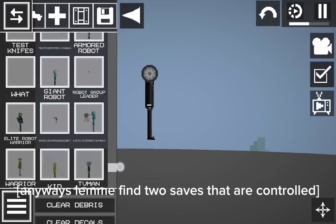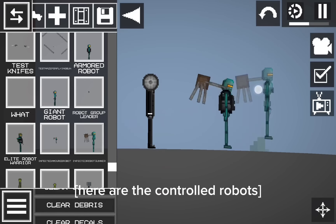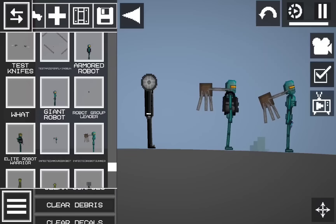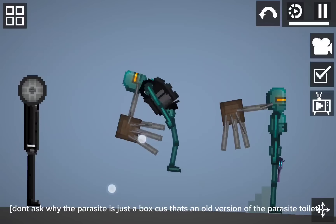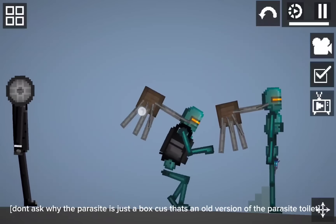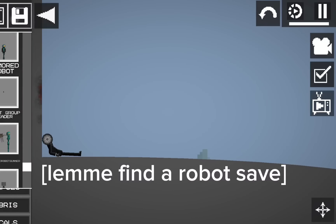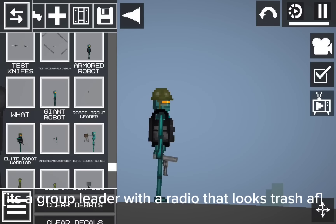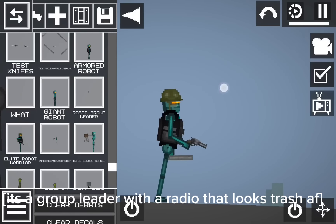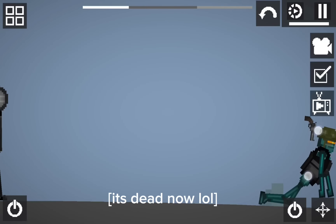Lemma find two saves that are controlled. Here are the controlled robots. Don't ask why the parasite is just a box, 'cause that's an old version of the parasite toilet. Lemma kill them both. Here is Robot Group Leader. It's a group leader with a radio that looks trash. Lemma kill it now. It's dead now.